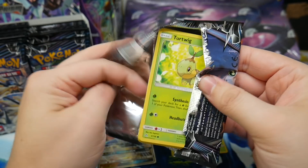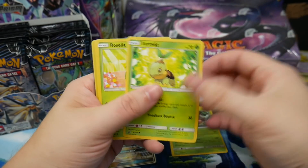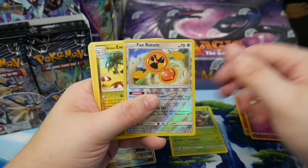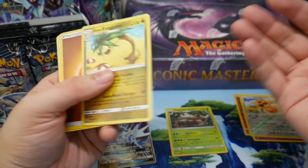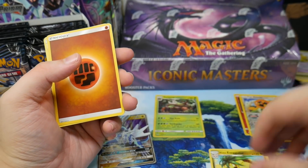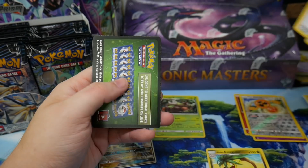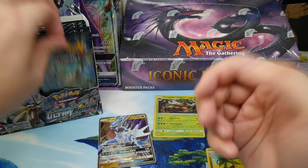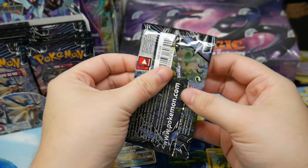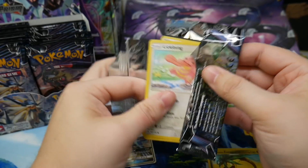In Forbidden Light the codes are facing with the scannable parts toward the camera, so lots of people end up taking my codes. If people are that desperate for codes, that's fine, but Ultra Prism has the codes facing the other way and it just makes life so much easier.